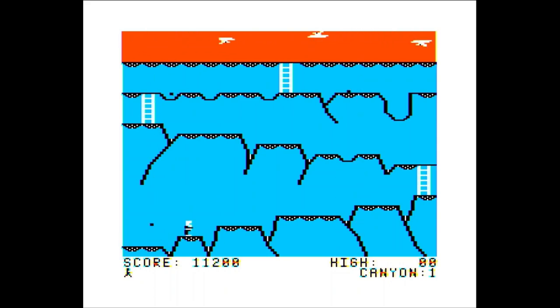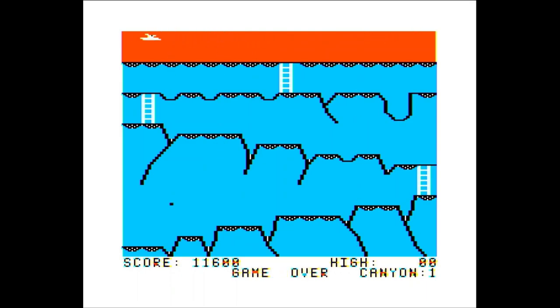The other bug is more of a little feature where the edges of the cliffs are a bit brittle. If you approach an edge like this one and then back up, you fall.